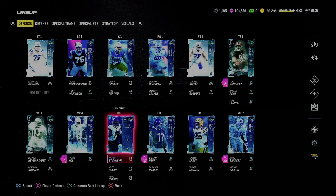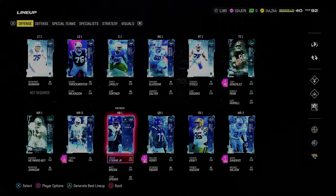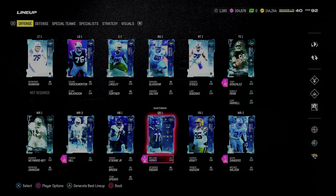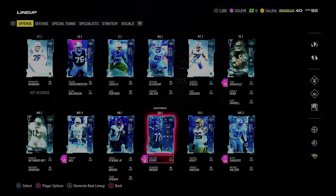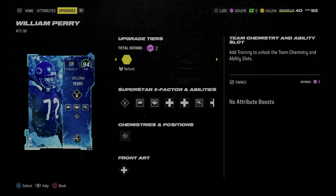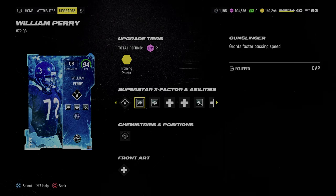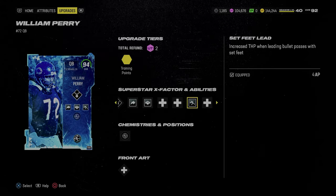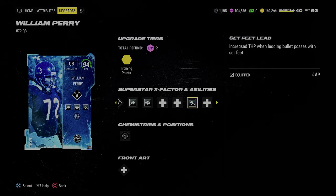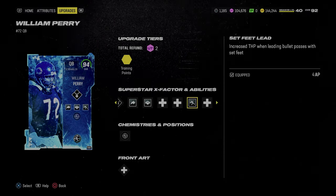Outside of speed, all that really matters is abilities, and I think abilities ultimately trump speed. So if you have better cards that get better abilities, prioritize those. Offensively this year, there's really no necessity for any ability outside of set-feet lead. You can even get away without it, but set-feet lead is very, very effective. If you are in regs, use the teams that have set-feet lead. If you are in MUT, use the quarterback that gets you set-feet lead.